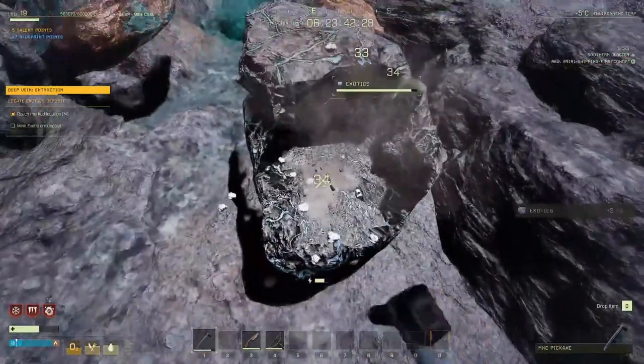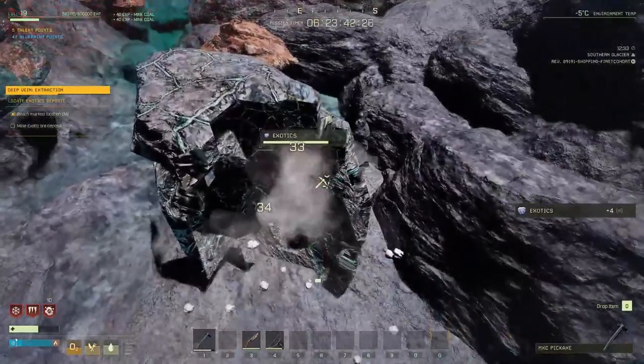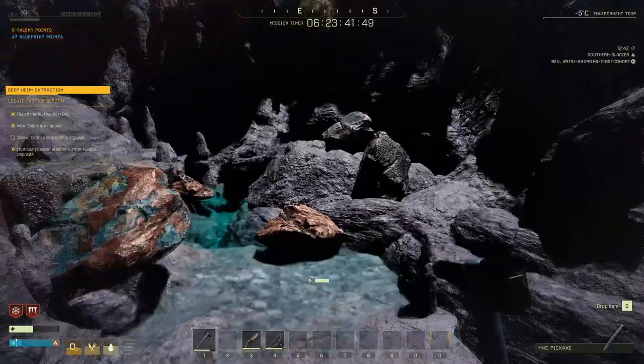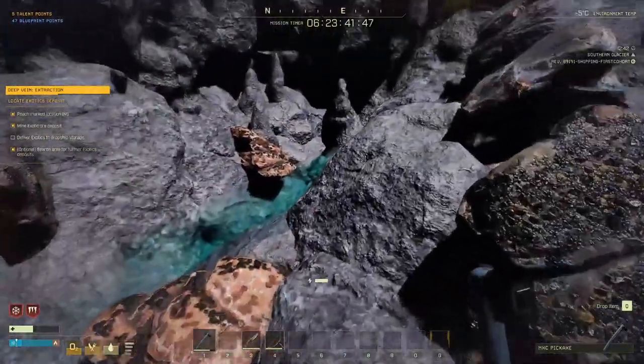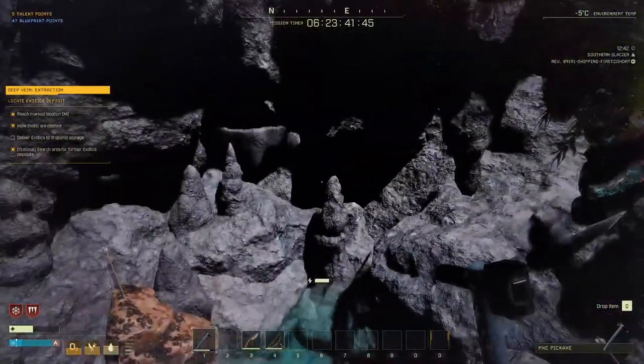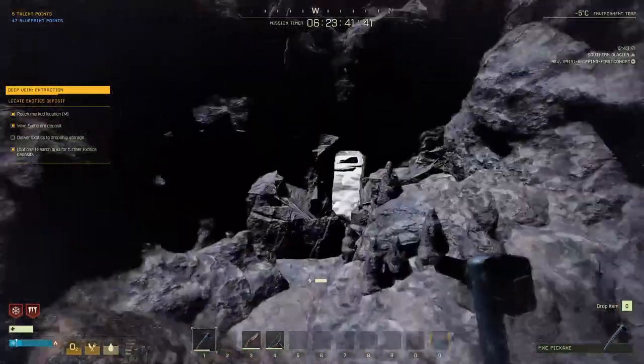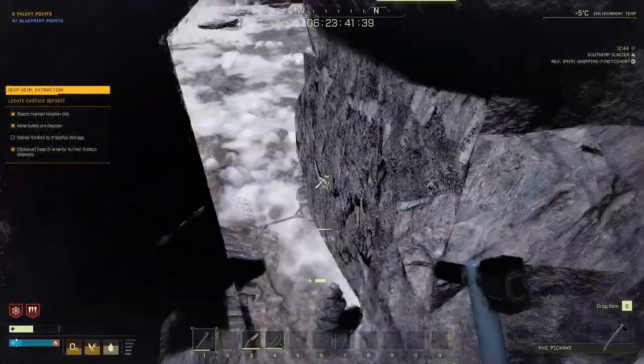Come in, mine this, and I'll show you where a few more of these exotics are — you don't want to miss them. First exotic mined. Double-check the cave — there is a chance for two of them to spawn in this cave, so always double-check. Don't just assume there's only one. Then we're going to leave the cave.